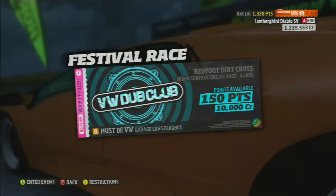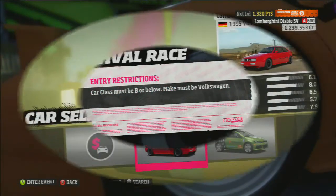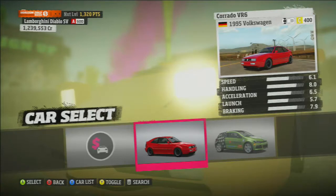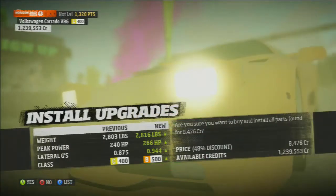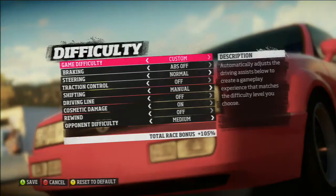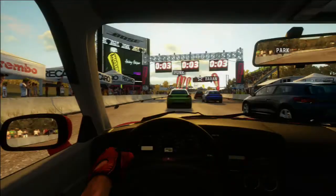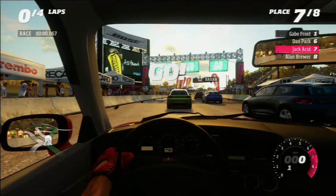What's going on everybody? Jack Gaston here with another episode of Let's Ride and today we are competing in the VW Dub Club Volkswagen event. You have to be competing in a B class or below. Going to go ahead and upgrade the C class 1995 Corrado VR6 and we are racing with no assists on medium AI here at the Redfoot Dirt Cross, a mixed surface track. Four laps, back here in P7 to start, looking at the back of Dan Park — let's go.